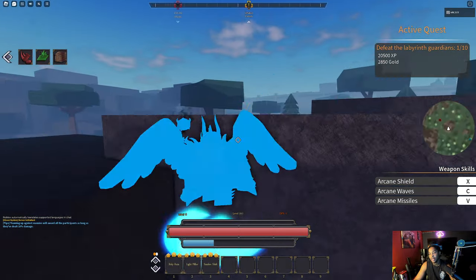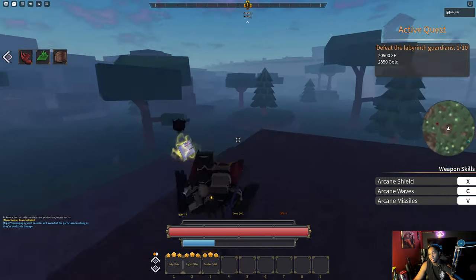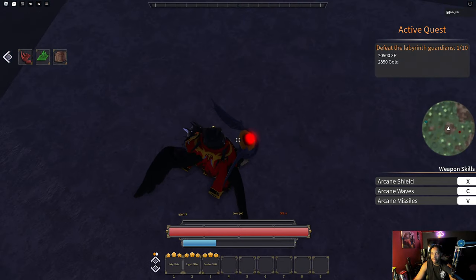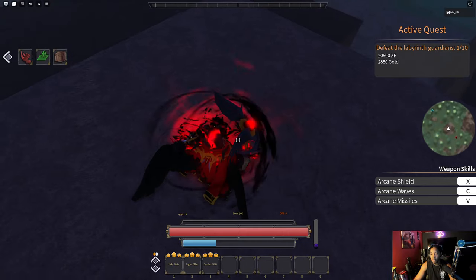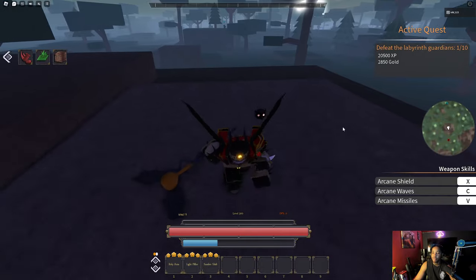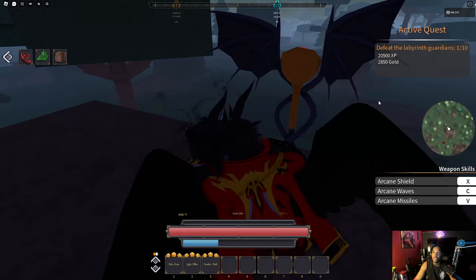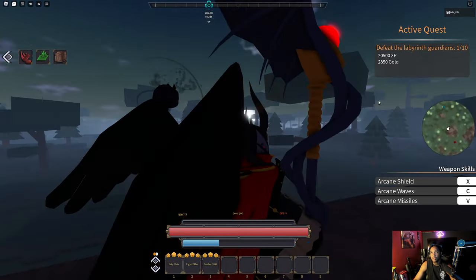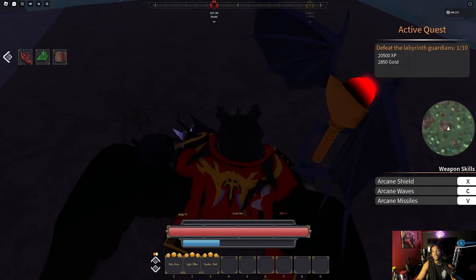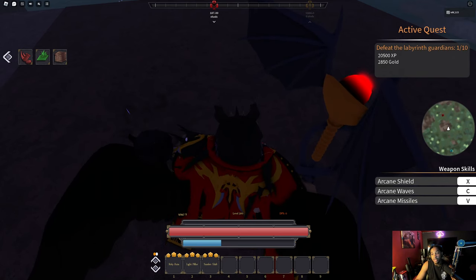Getting soul frags should have been easier — instead of just being a chance drop, I think it should have had like a 30%, 40%, or 50% chance to drop from one of these bosses so you can actually stack them. Because right now you barely use your demon mode, and when you do use it you don't even want to use it much because soul fragments are hard to get. Make sure to like, comment, subscribe — we're on the road to 20k. Take care, catch you in the next video.